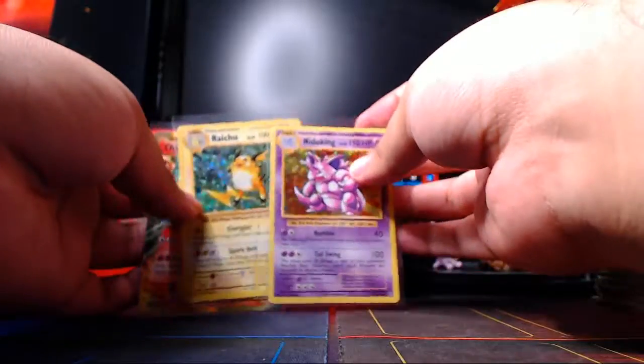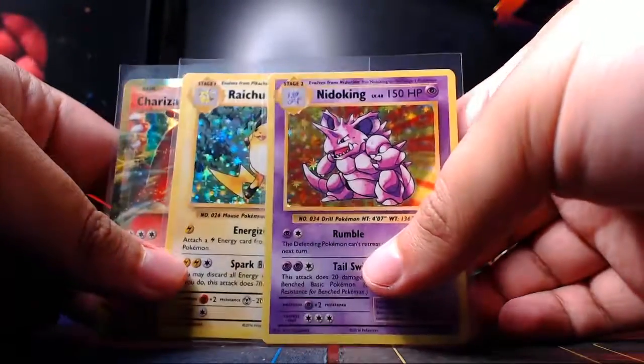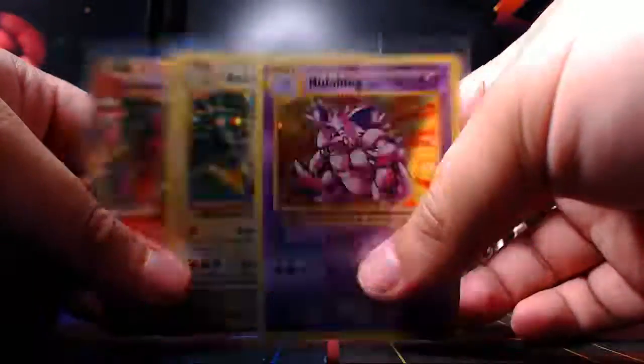Well, that is going to be it for the Charizard Evolutions Elite Trainer Box. We pulled two holos and a Charizard EX - that's pretty cool indeed. I hope you guys enjoyed it; if you did, hit that like button down below, and I'll see you guys later.